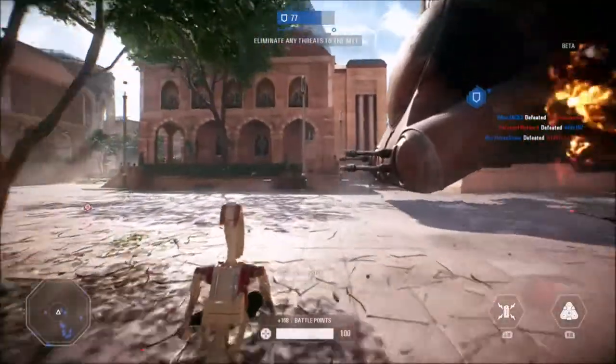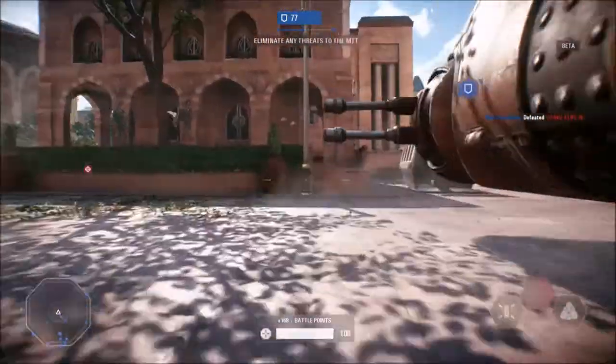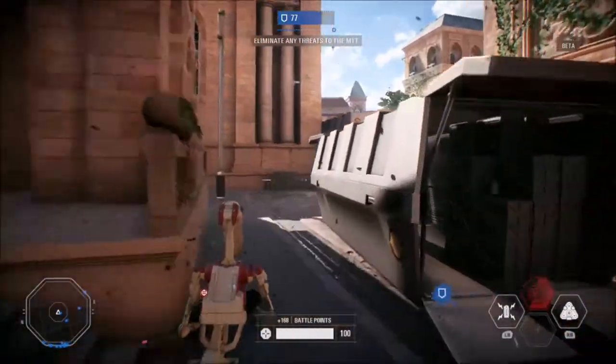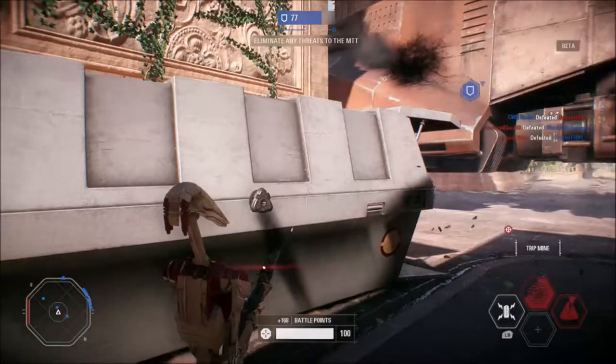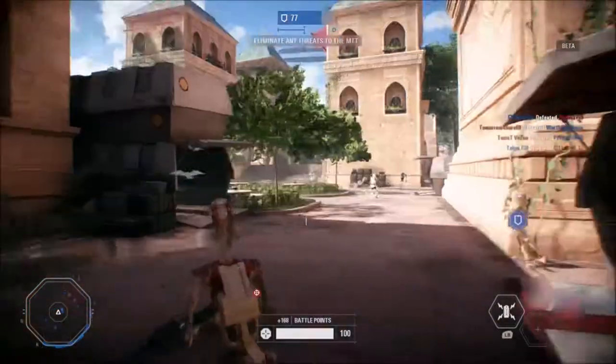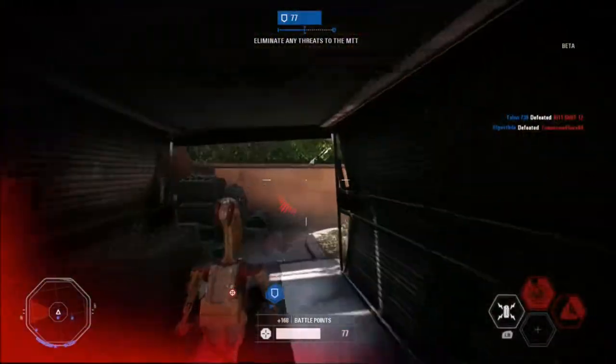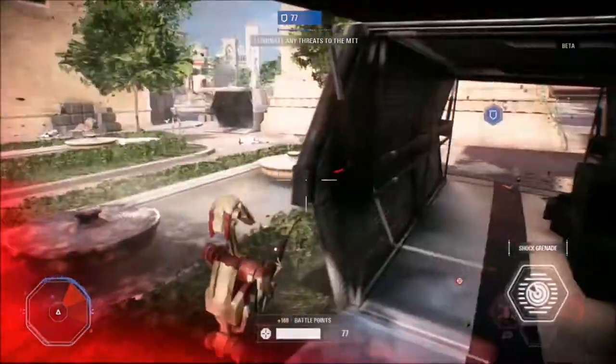Each class can equip star cards to modify and enhance their combat abilities. The default abilities for the specialist include the scout binoculars. You can pull these out to see enemies behind walls and spot them for your team, and when you spot an enemy in your line of sight the entire team will be notified.